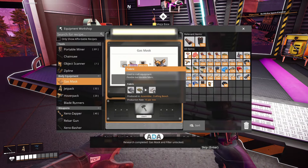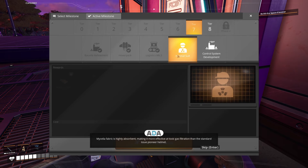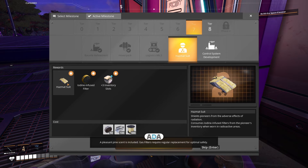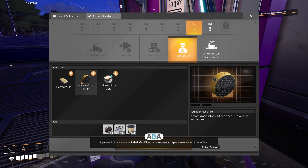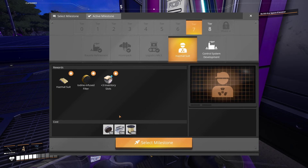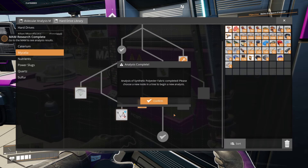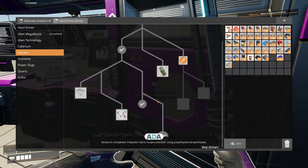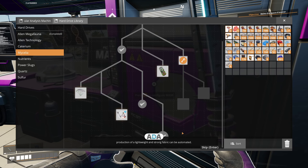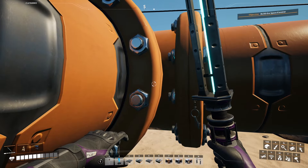Research completed - gas mask. Mycelia fabric is highly absorbent making it more effective at toxic gas filtration than the standard pioneer helmet. A pleasant pine scent is included. Gas filters require regular replacement for optimal safety. We're going to need to find a way to get a lot of fabric. Knocking out another recipe - research completed! Polyester fabric recipe unlocked: using polyethylene terephthalate, production of lightweight strong fabric can be automated. It also apparently amplifies body odor.